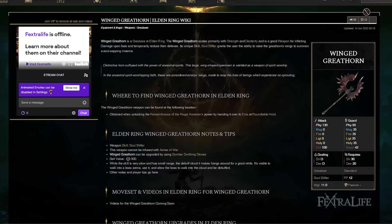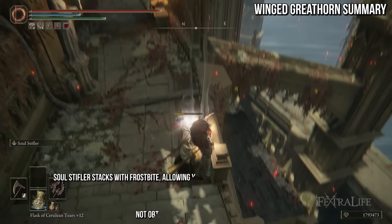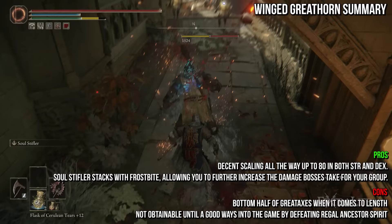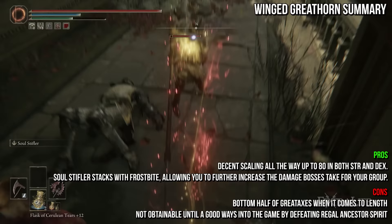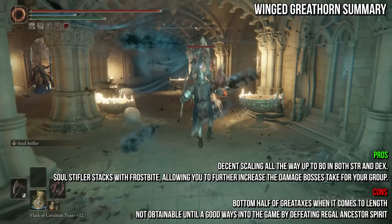Up next is the Winged Great Horn. It shares the default moveset of most great axes and deals physical damage, has an average weight of 11, and requires a lot of points in strength and some dexterity. The Winged Great Horn is not the king of all great axes — it has lower than average length and sits at the bottom of the pack for great axe damage, though it has decent scaling. Its weapon skill, Soul Stifler, is not particularly useful outside of boss fights, but this weapon should not be overlooked. Soul Stifler debuffs tough enemies like bosses, increasing the damage they receive by 15% for 60 seconds as of patch 1.07.